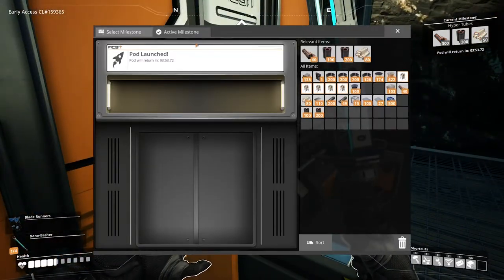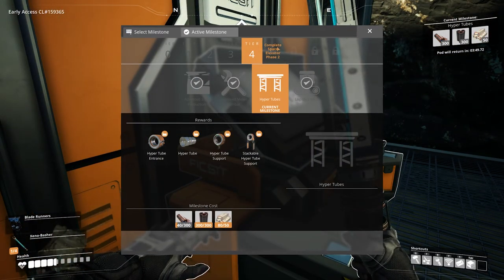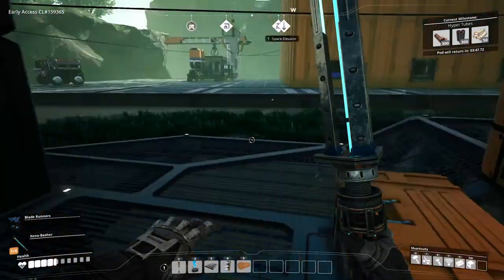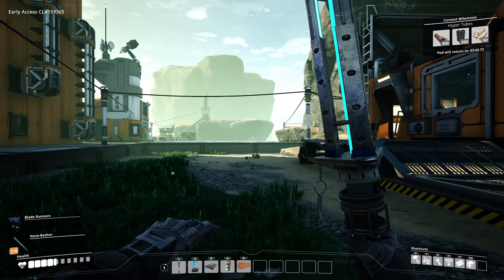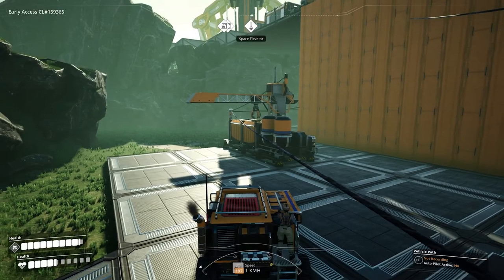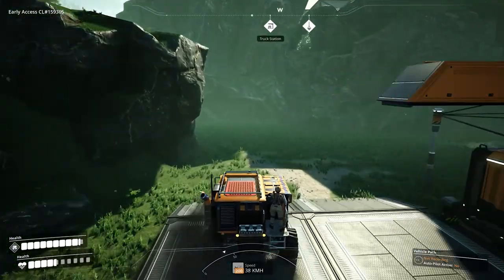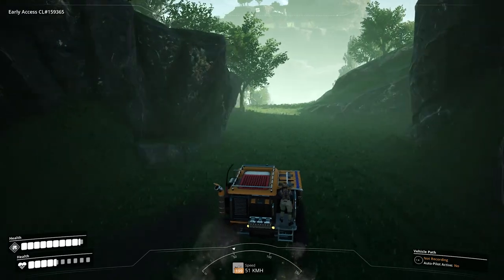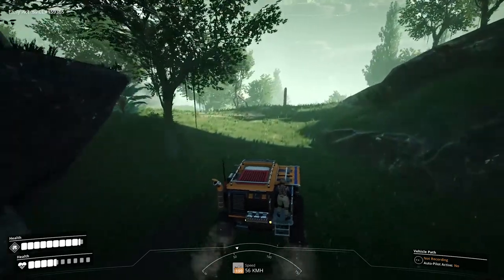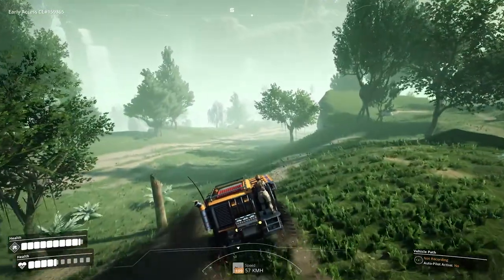We're going to go ahead and select this next milestone — we've got to wait for the five-minute timer, but we'll be able to come back and finish off the tier soon. In order to get to new tiers, we need to unlock the next phase of the space elevator, so we really need to get all these factories set up that we've been working on for the last couple of episodes. We're going to make a lot of progress on that today. The first thing I want to do is start with the steel production.